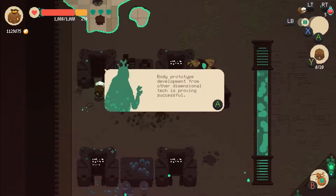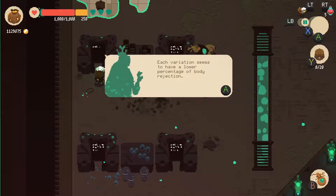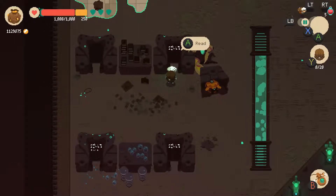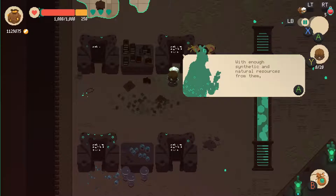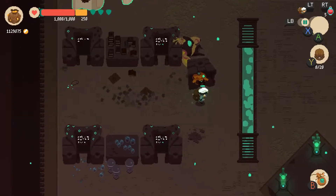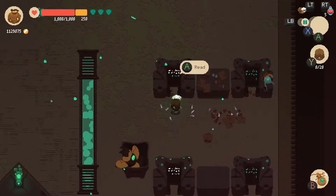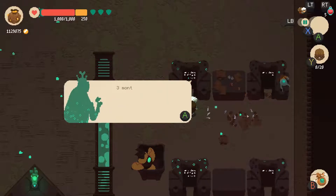Fourth level. 'Body prototype development from other dimensional tech is proving successful. Each variation seems to have a lower percentage of body rejection.' Are they gonna try to take over my body? 'This next set of dimensions are looking to be very promising. With enough synthetic and natural resources from them, we can start Prototype G.' So did they have access to the other dungeons in order to gain raw materials? As proto-universes that were just dungeons with tile sets, being generated from some unknown energy source, converting energy into matter or something. I think we've read everything that we need to.